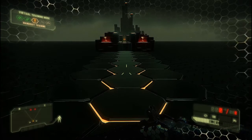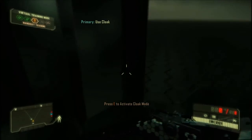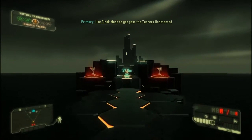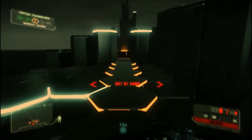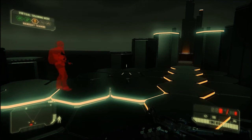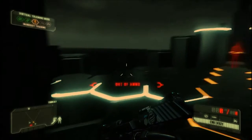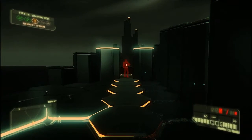Cloak refracts light around the Nanosuit, making it practically invisible. The faster the movement, the more energy is required. Combine Nanosuit modes dynamically to maintain combat advantage over your enemies. The Nanosuit monitors cortisol stress hormones in nearby enemies to calculate observability. The threat level is communicated to you via your HUD's stealth meter. Cloak mode provides silent kill opportunities.